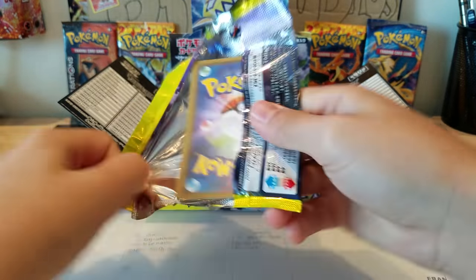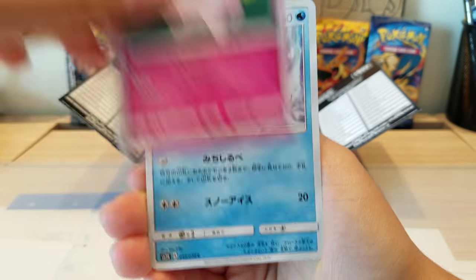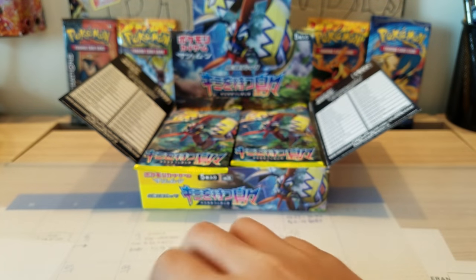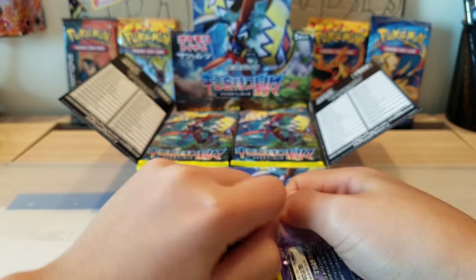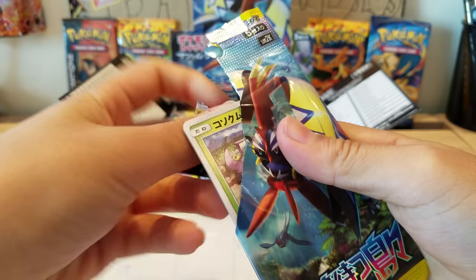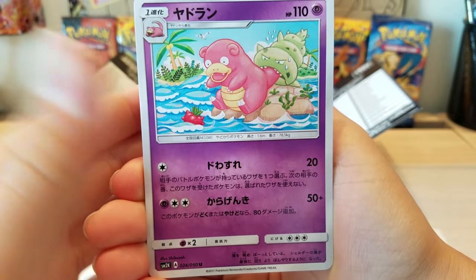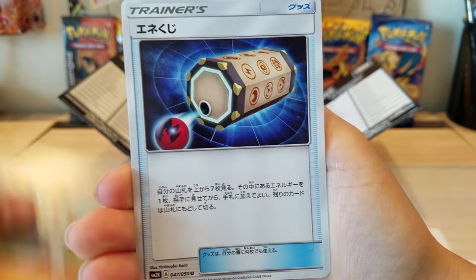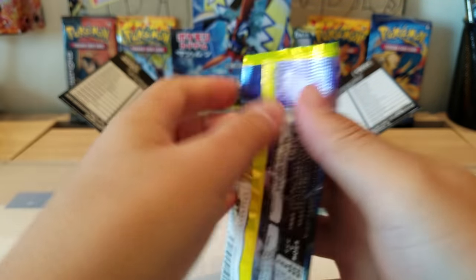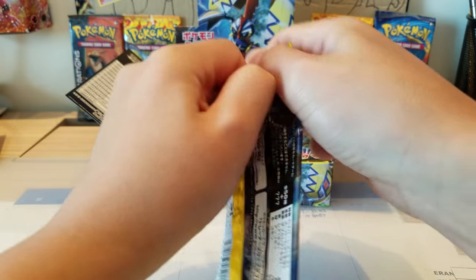I don't actually know what cards are in this set, so I'm just gonna take anything that comes. Oh my gosh, look at that! First pack: Alolan Sandslash, Slowpoke, Clefairy, Alolan Vulpix, and Gothitelle — these cards are nuts, they are so cool! Why are they so hard to open? Hopefully we pull some GX's. We got Slowbro, Clauncher, Venipede, Machop. By the way, this is the SM2K set.